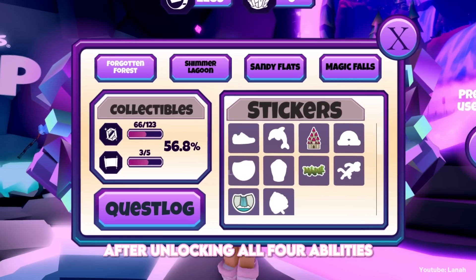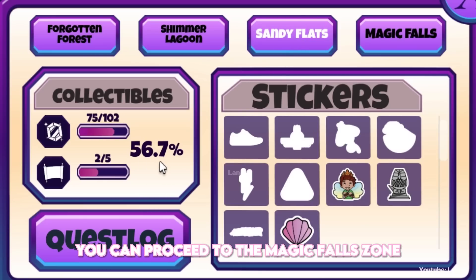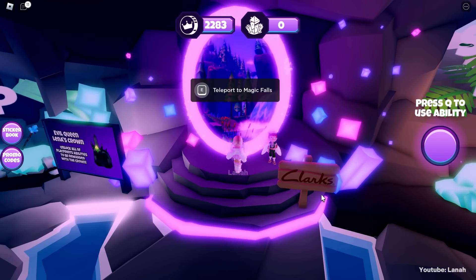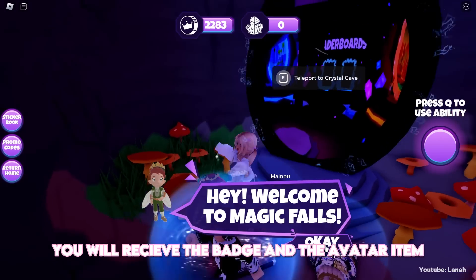After unlocking all four abilities and collecting at least 55% of the collectibles in each zone, you can proceed to the Magic Falls zone. You will start talking to this boy, and after that you will receive the badge and the avatar item.